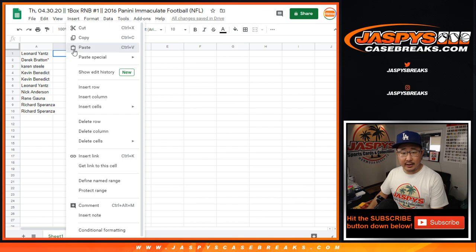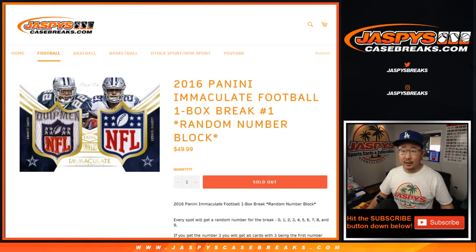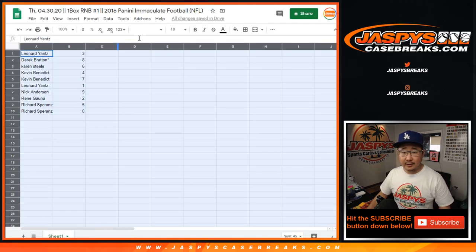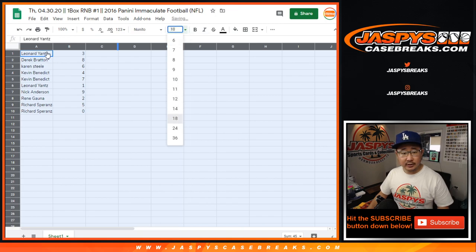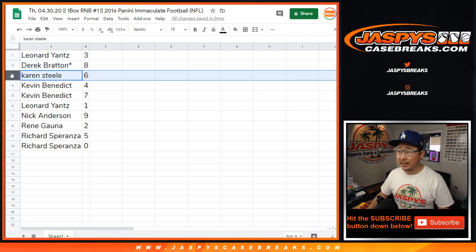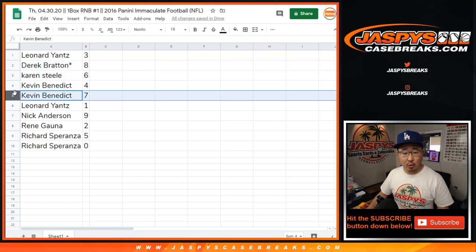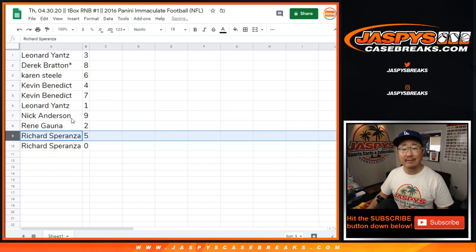Now, for those of you who are new to the number blocks, there's all the details right there. So thank you to these folks, appreciate you getting in, good luck to you. Here's how it sorts out: Leonard, you have three. Derek with eight — last spot, Mojo star next to his name. Karen with six. Kevin with four and seven. Leonard with one. Nick with nine. Renee with two. Richard with five and zero.